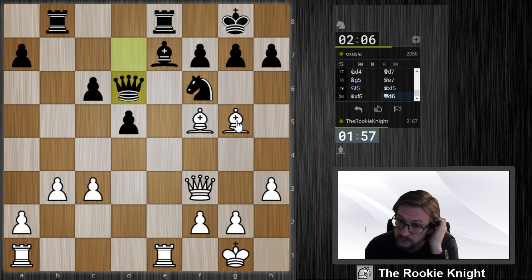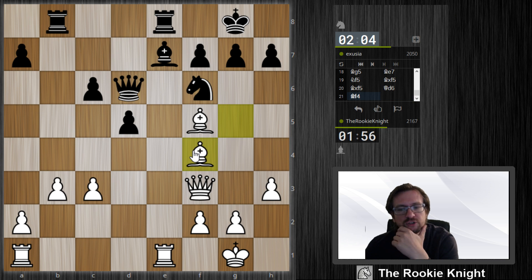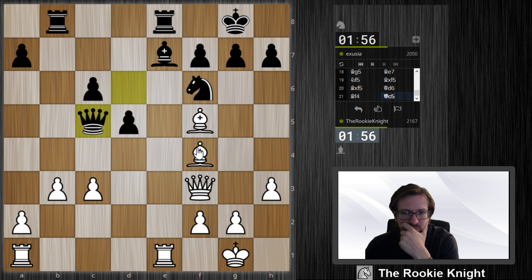What about Bishop f4 — just taking the exchange here? I think I win even more by playing b4. Take, take — the bishop on e7 is not protected, but let's do b4 first.